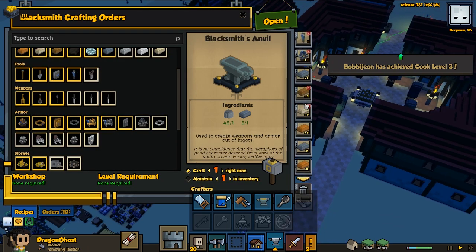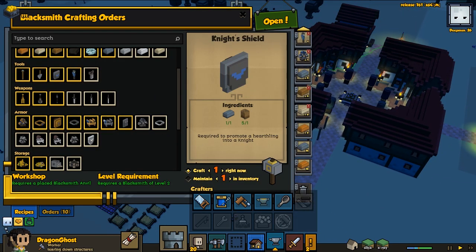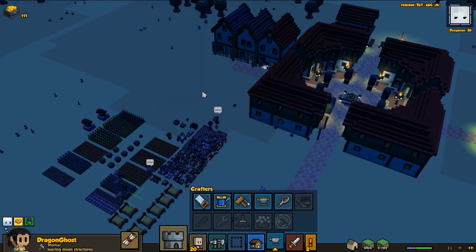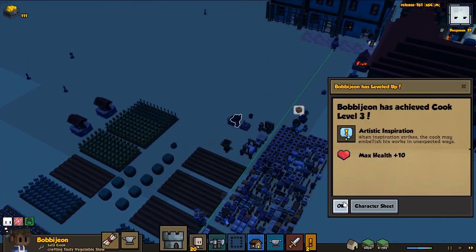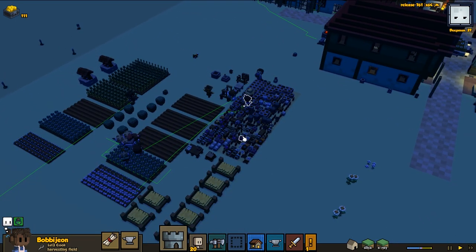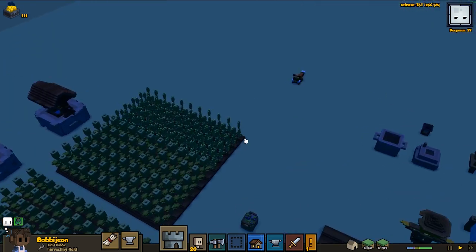Let's go back to the blacksmith. I was thinking maybe we should do a shield — I think that could be good because I want to have two knights. Never know what happens, and having two means we can protect more people at the same time. Bob John is level 3 cook — awesome! We're going to look for some foods.